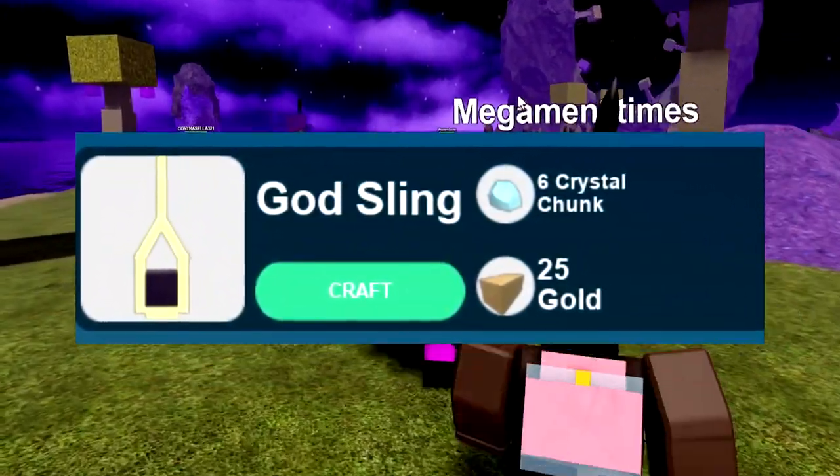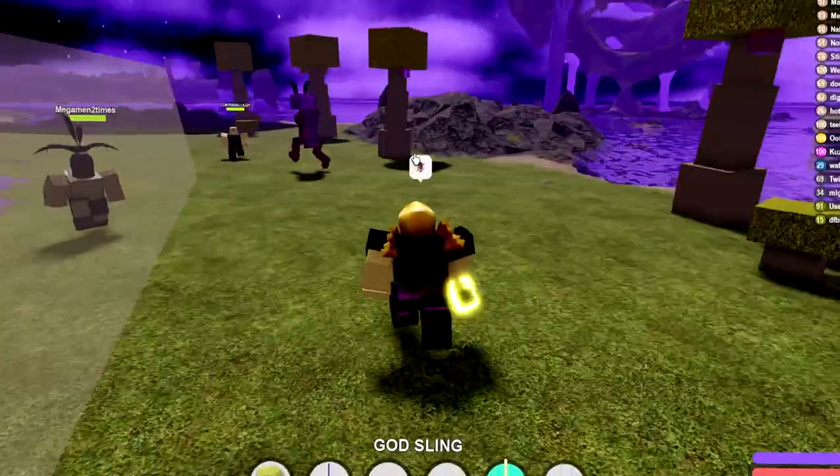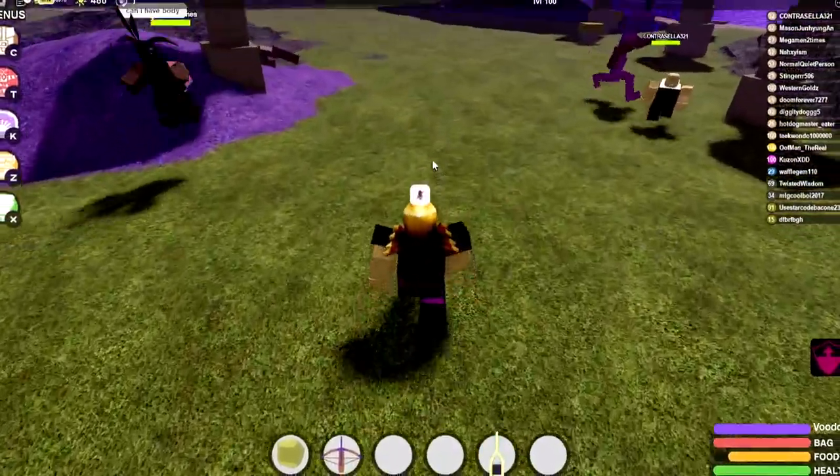For the God Sling, it takes six crystals and 25 gold to craft. Instead of normal stones, you actually need obsidian stones as ammunition, because this God Sling is very powerful and also very fun to mess around with.